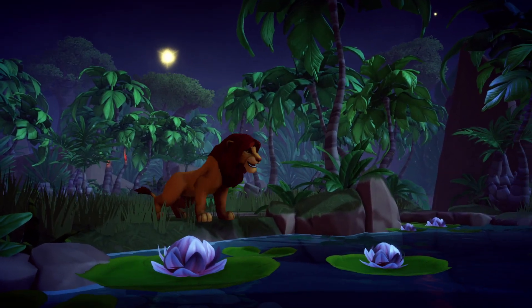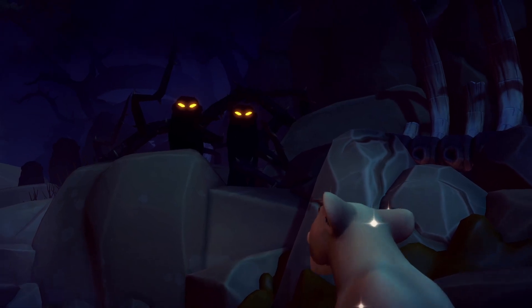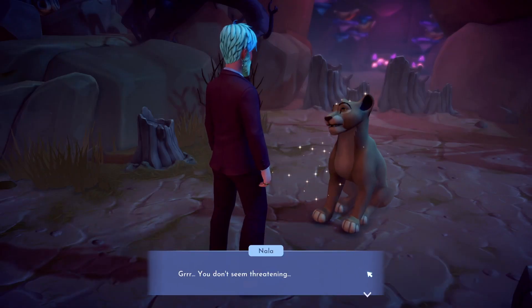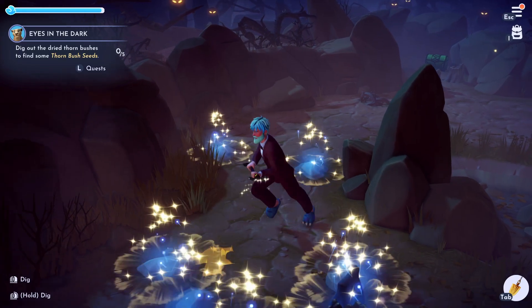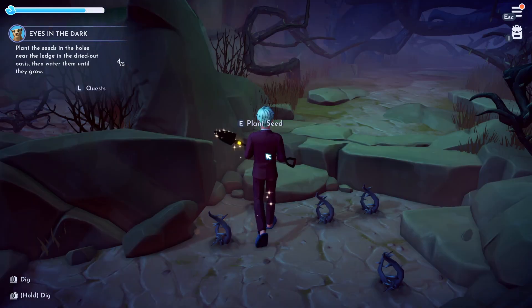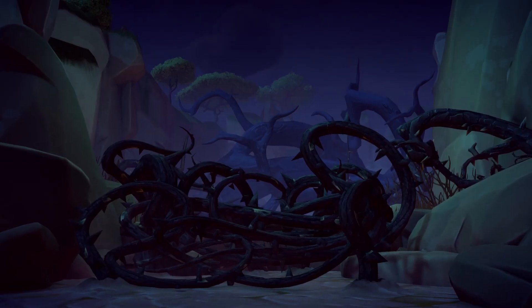Upon entering the realm you'll be met with a brief opening scene of Simba enjoying life and Nala being swarmed by hyenas. You'll then start a conversation with Nala where she will ask you to dig out the dried thorn bushes and find thorn seeds. You'll then need to take those seeds and plant them in the holes near the ledge, water them and they'll grow large enough to keep the hyenas out.